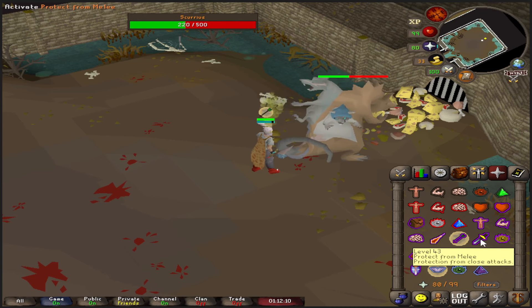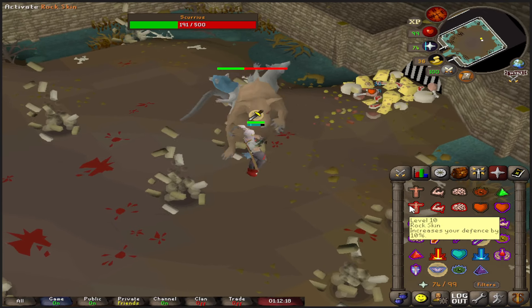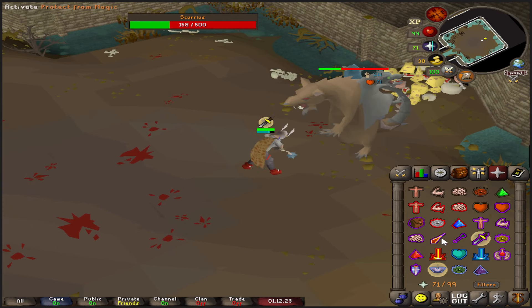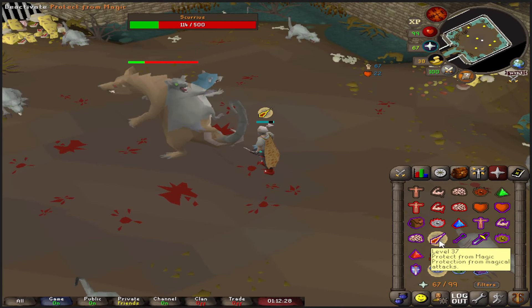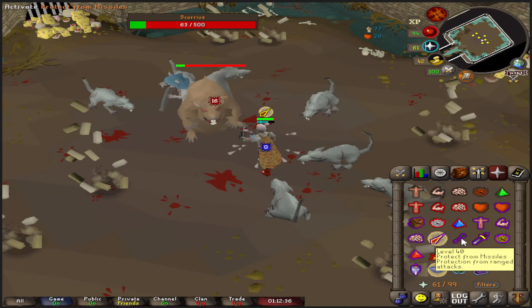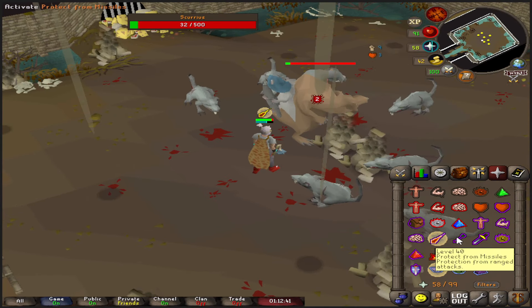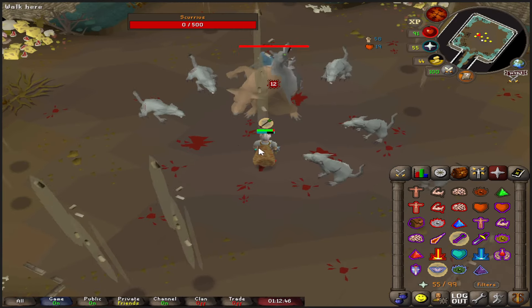Get ready to protect from melee when he comes back. He does a tail whip — protect from melee, keep dodging the falling bricks. Coming into phase three, he walks to the center, so pray back to either magic or range. He calls out the rats with his special attack — attacks come faster and falling bricks fall while he attacks with magic or range. Just attack him praying accordingly with the rat bane weapon until he's dead.